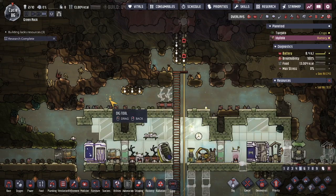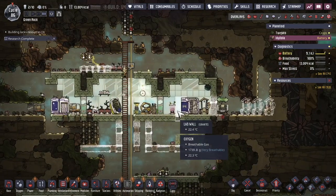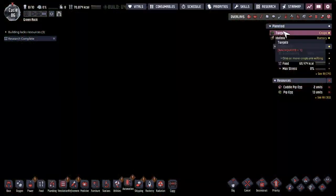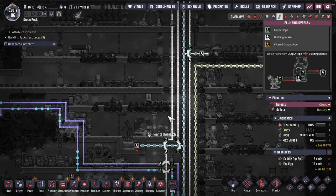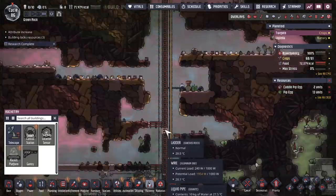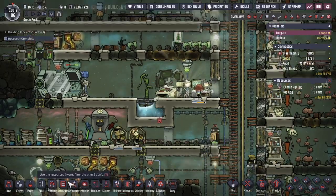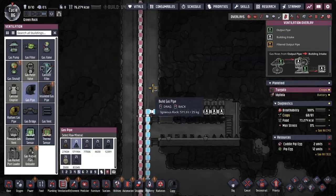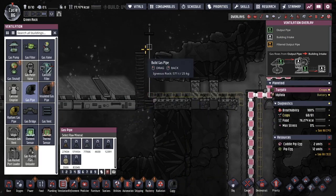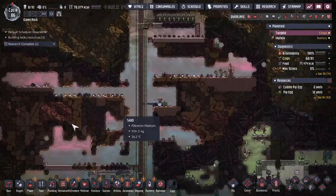Research is still underway for scientists to create an enclosed telescope, but we should get that soon. One of the things an enclosed telescope is going to need is oxygen, so let's go ahead and bring that oxygen line up. Research is now complete — we're also going to need power as well.